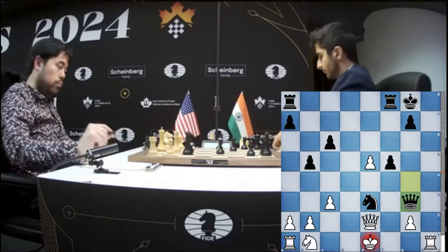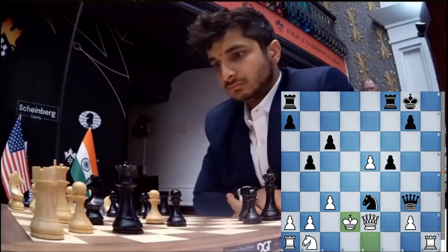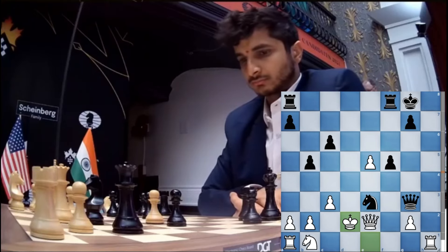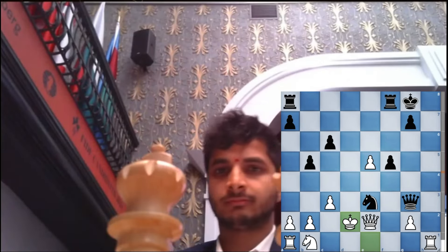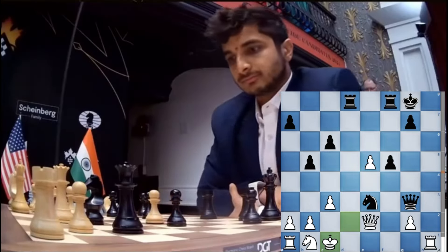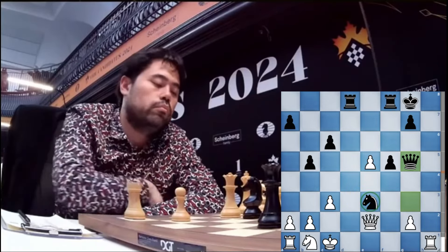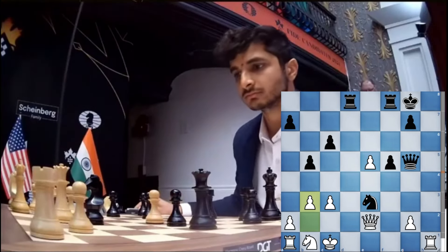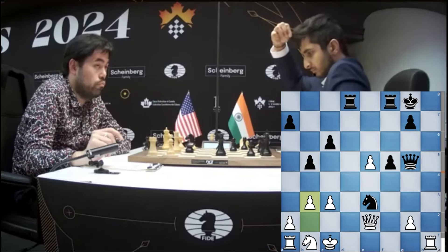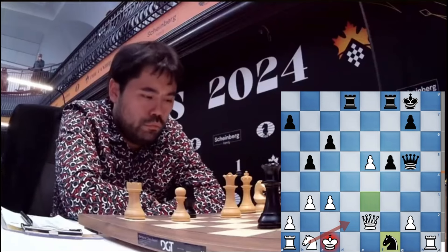Vidit brings his queen to g3 with a check. King d2 by Hikaru, just making sure his calculation is right. He brings his rook to d8 with a check and Hikaru goes to c1. Queen comes to g5 and there is support for the knight and also a discovered check probability. One push to b3 and Hikaru is not amused — he knows that he is barely holding. The knight comes to f1 and Hikaru is looking pretty sad because he knows what's going to happen.